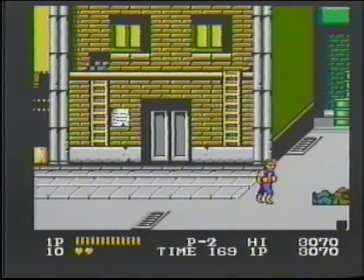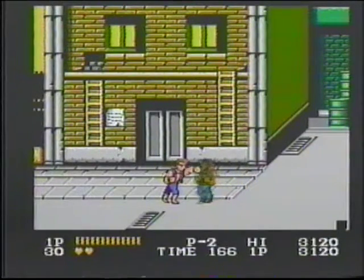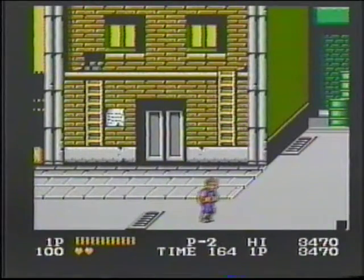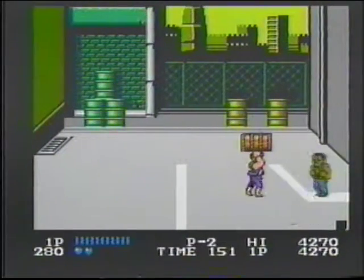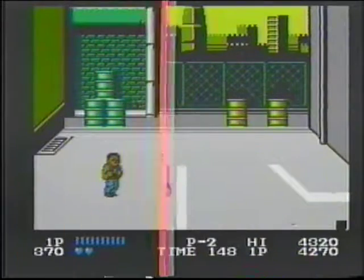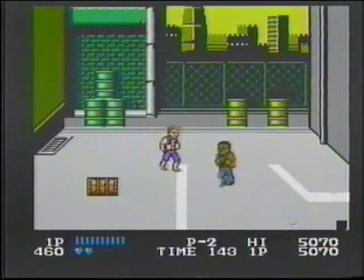Depending on your energy level, you may want to kick the lopes off. Punching takes a lot of your energy and these guys punch a lot. You can pick up a barrel and use it as a weapon. So can they, but you can dodge it.